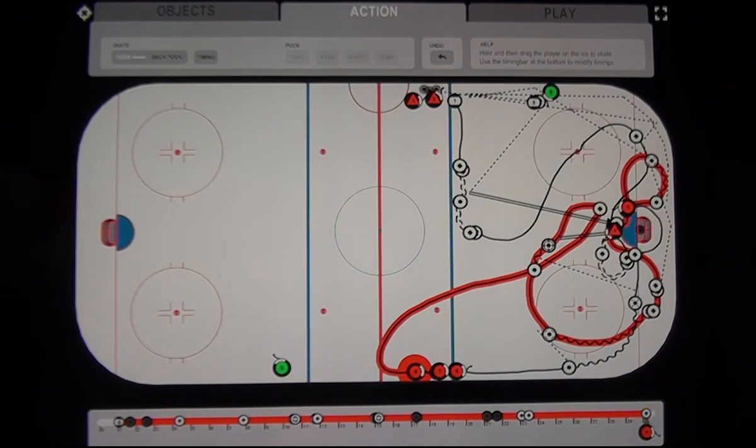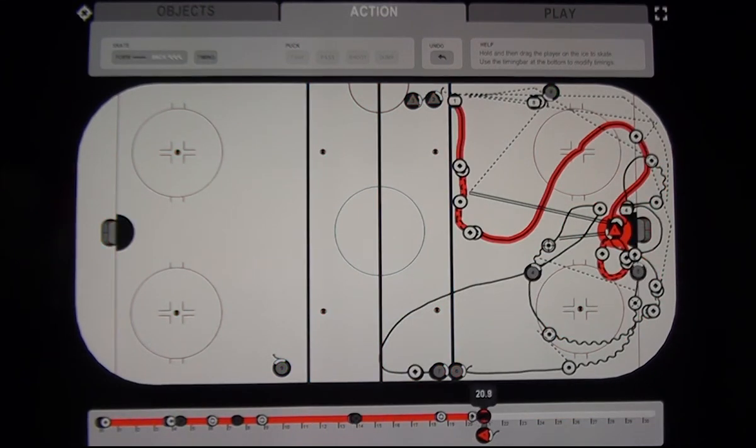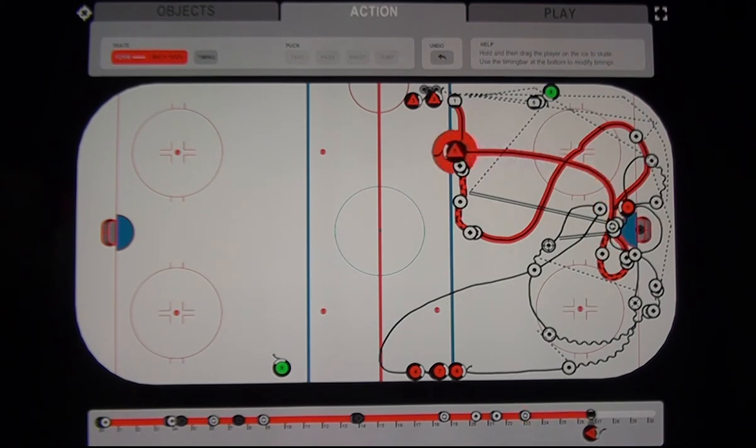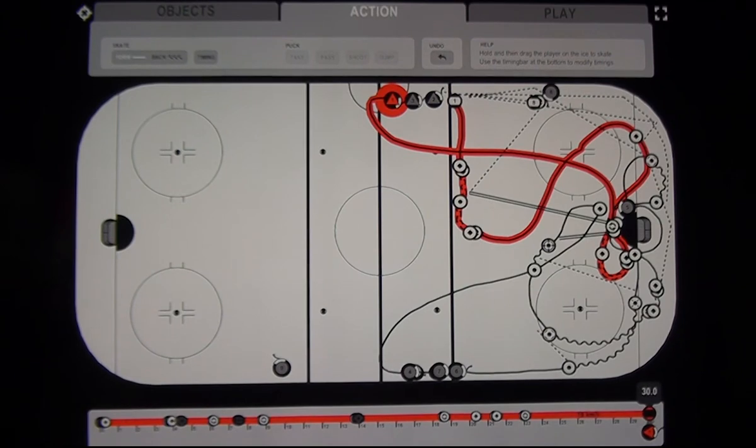Number five is also slowed down — two timing positions to have him pause in front of the net until everybody starts to move — then he turns and skates back up to the blue line to line up, slowed to about 17 kilometers an hour. Now we're ready to start the next part of the drill.